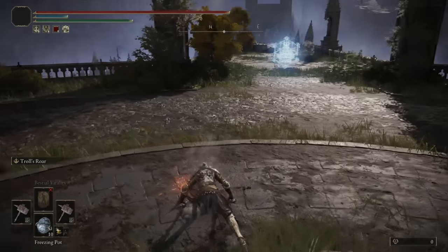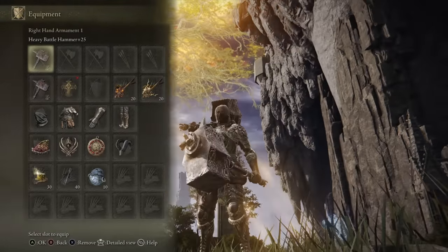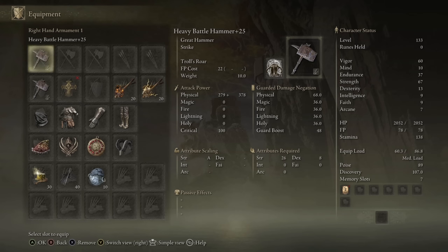I really do like to dual wield my Great Hammers. Love the jump attack, they do so much damage. I am, of course, showcasing my Battle Hammers on my Strength build. Gets an A-scaling when Heavy Infused. I really do like the Heavy Infusion.